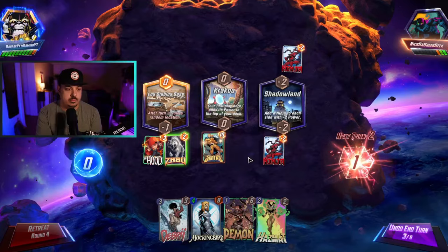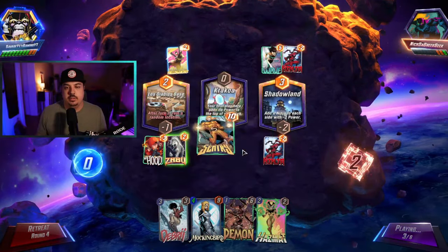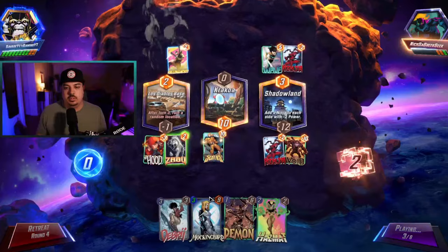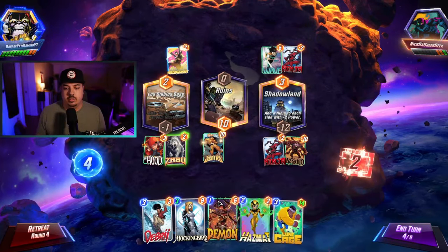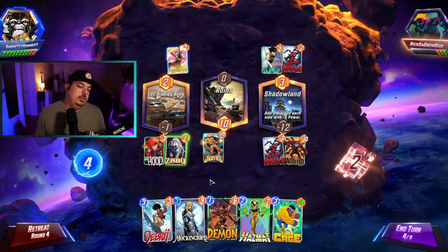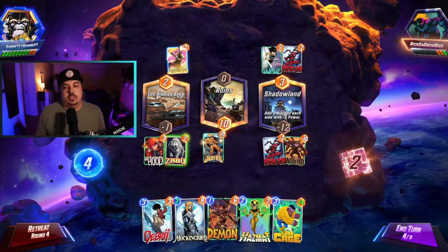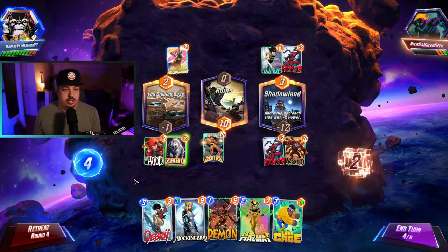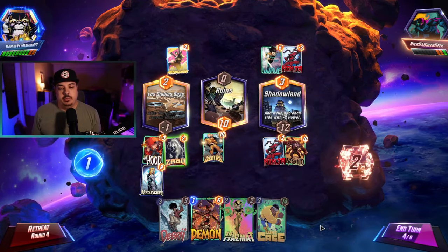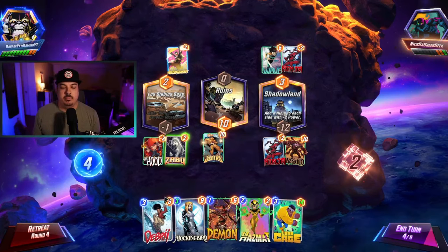I think a snap and he retreats, but I'm okay with that - let's just get our cubes. Sentry into Krakoa is just really good. Not a lot can go wrong there. He places Yellow Jacket out. Got Mockingbird almost where we want her - a three-power Mockingbird is really good. We have the option of just playing Mockingbird here. We don't have Annihilist but we have two more draws - about a fifty-fifty shot. If we don't draw Annihilist we're giving up Shadow Land. I do like just playing Mockingbird left.